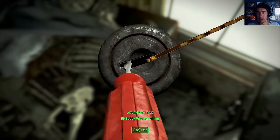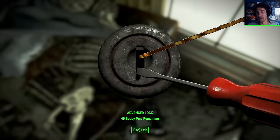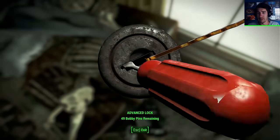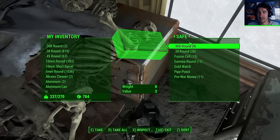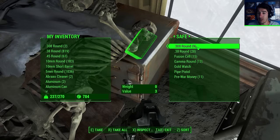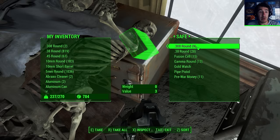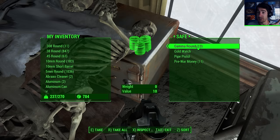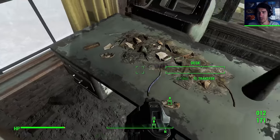I really don't even need to quick save. I just see the amount of bobby pins I've got down there and think I can break so many of them. Not a single .45 round though. One more .45 round. But the .308s - that's pretty important. Gamma rounds, gold watch, pre-war money, pipe pistol. I'm leaving the pipe pistol. Take the rest.